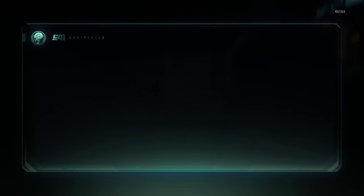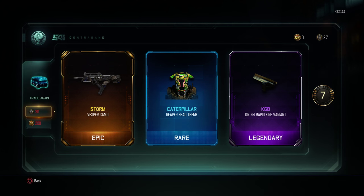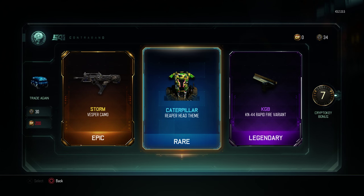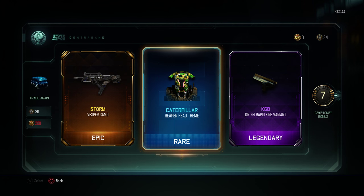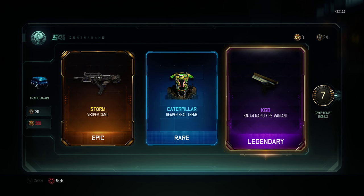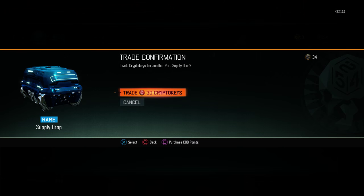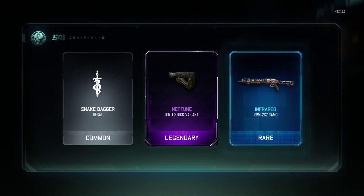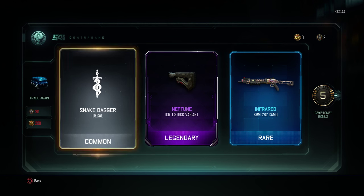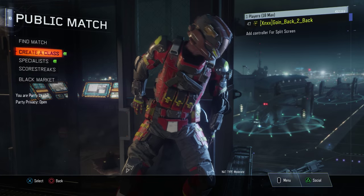Last box if I don't get a good bonus - oh an epic storm for the vesper! I love the vesper if you guys didn't know already. I got a really good one in here. I got one more box to open - 34 keys left. I got a vesper camo that looks cool, a caterpillar head that looks pretty funny, and a rapid fire variant for the KGB I guess. Last box - common, legendary, rare, and an infrared camo. Not bad guys. I traded all 455 crypto keys for my items and I'm gonna go see what I got.